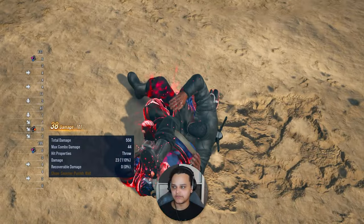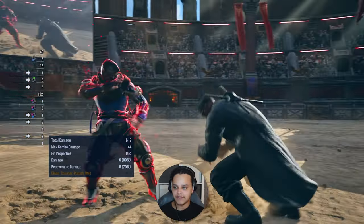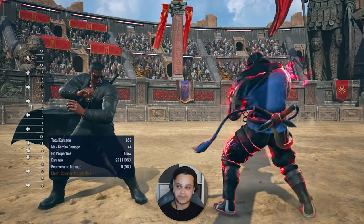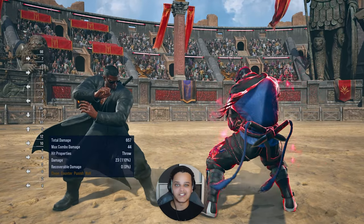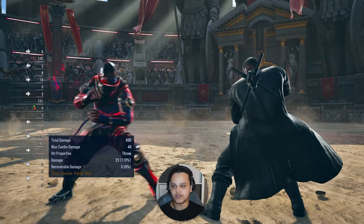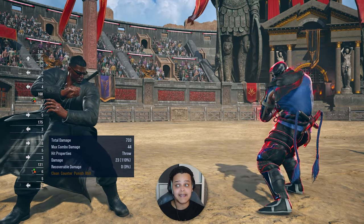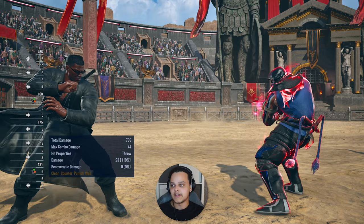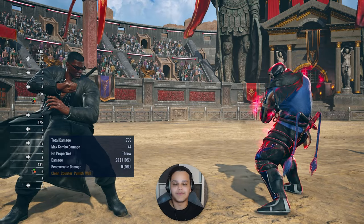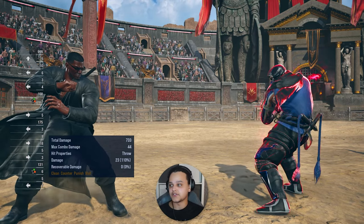You can vary your oki options with his throws, and his 2+4 generic throw is really good for stage positioning - getting out of the wall, or throwing opponents to their weak side even if they break it, putting them in a disadvantaged position. You can be really strategic with Raven's throw game in Tekken 8. If you enjoyed the video, let me know in the comments what you think about Raven's throw game. Like, comment, subscribe - just comment an emoji and you'll get a W from me. Hope you enjoyed - peace.